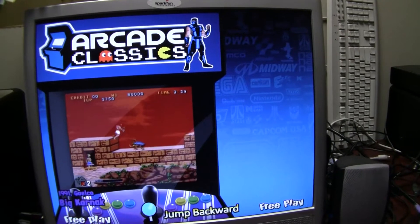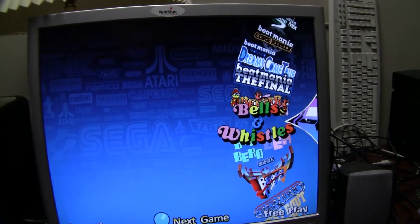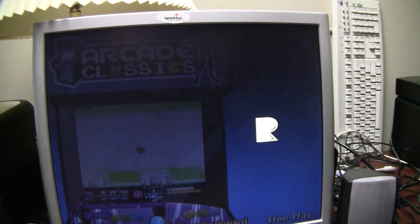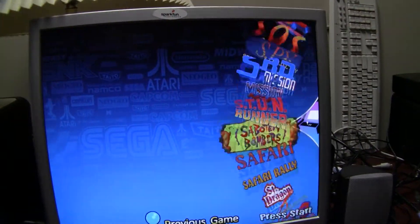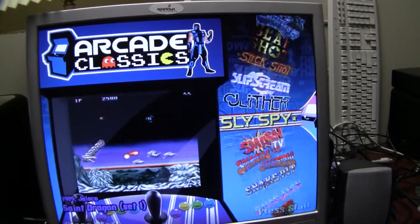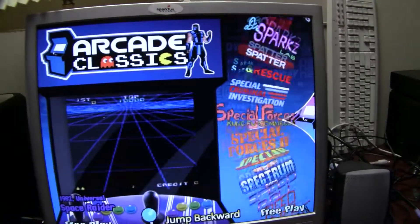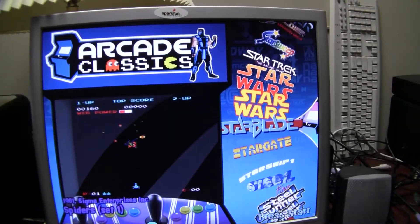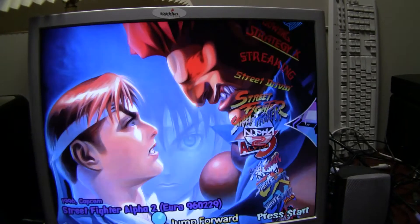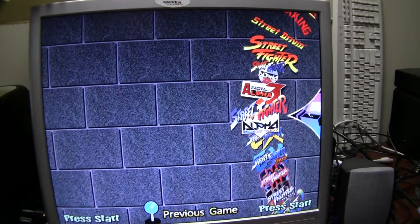Let's say we want to play Street Fighter. Rather than going through alphabetically, we go quicker using the joystick — up and down moves through the list, and right and left pages through by letter. So we go through G, H, I, J, K, all the way through to S, then scroll down to ST, which would be Street Fighter. There are multiple versions of some games, so you're going to have a lot to pick from — Street Fighter has probably 20 different variations, so there's a whole slew of different Street Fighter games to choose from.